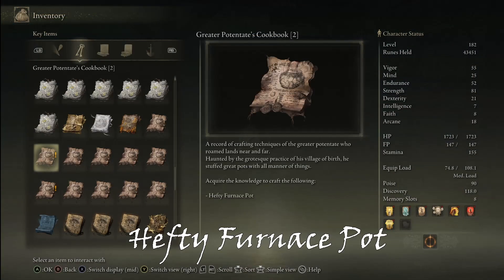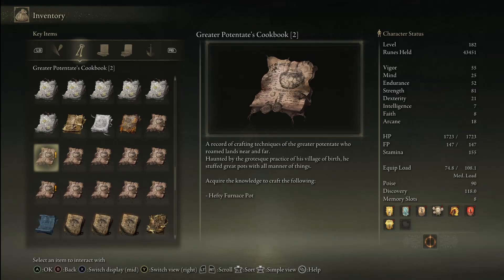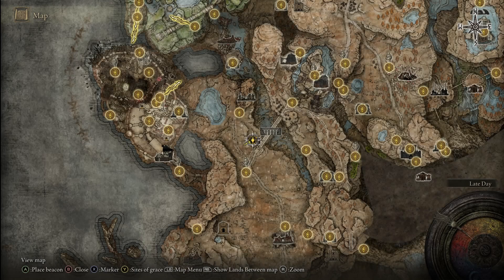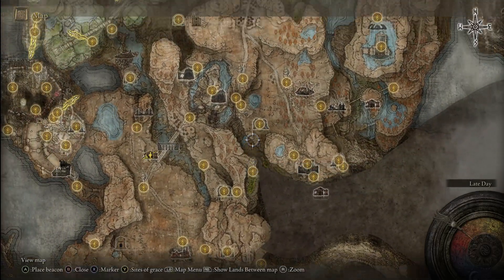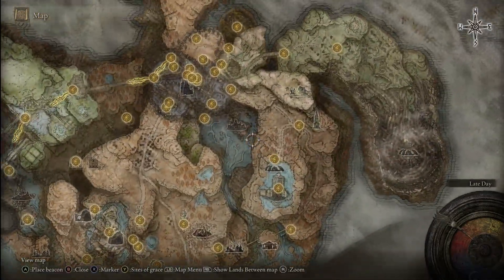The thing we're going to be making is a hefty furnace pot. So once you have this, let's now warp to the Castle watering hole. There we go.